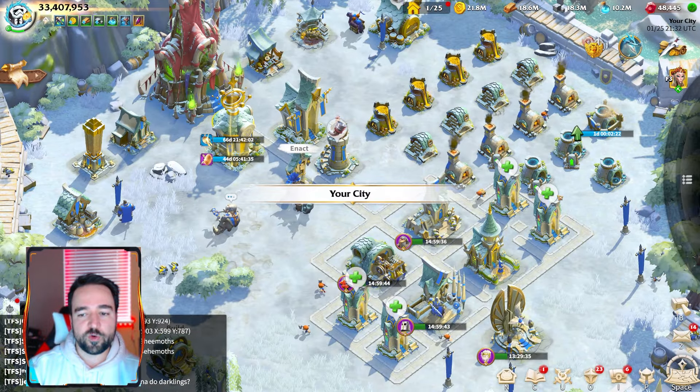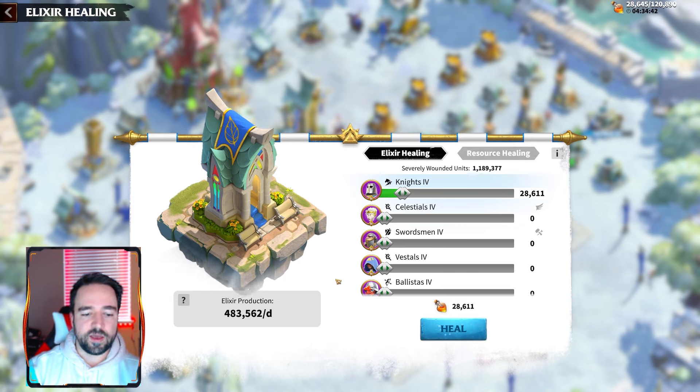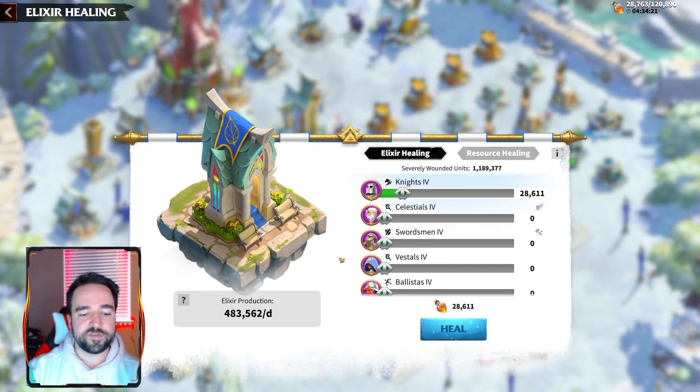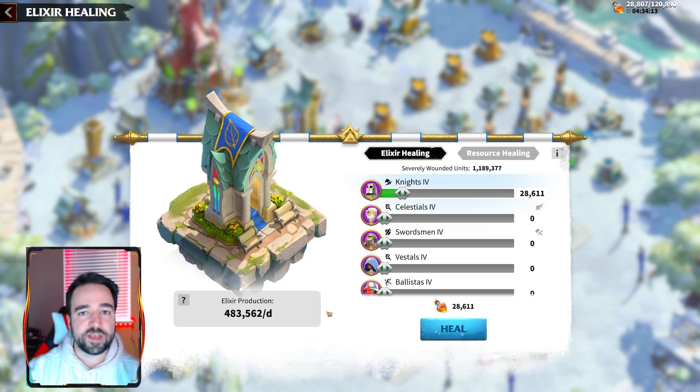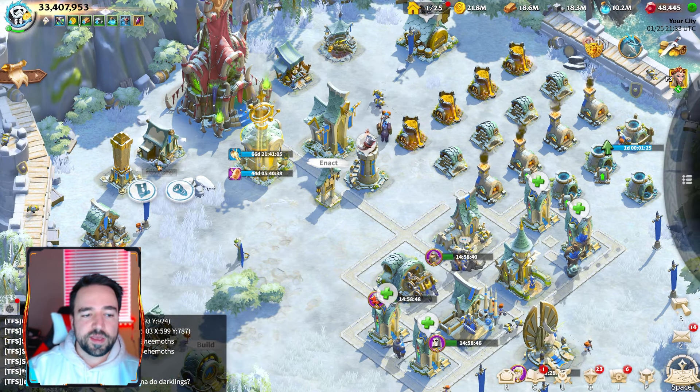One important thing: make sure you do not overfill your hospital. From my experience, hospitals don't reset between seasons, meaning all unhealed troops carry over. I can heal almost 500,000 per day right now, but at the beginning of a new season it's more like 100,000-something before policies are up. If you go into the new season with millions of troops in the hospital you won't be able to use them for a while, which is very bad. Make sure you allow yourself enough days to heal fully before the new season starts.